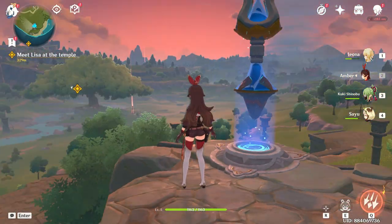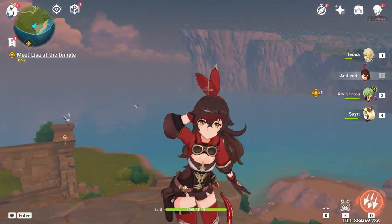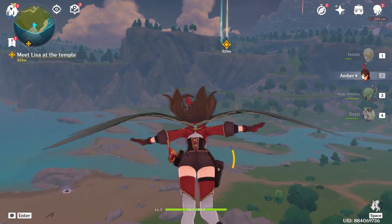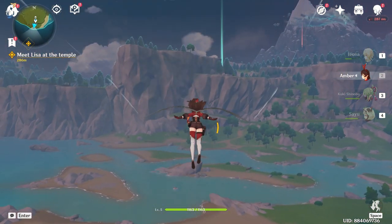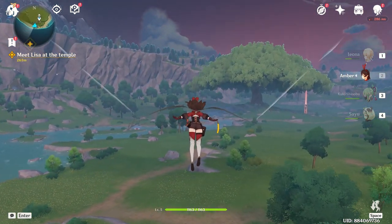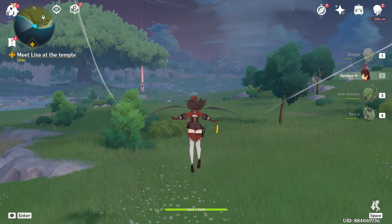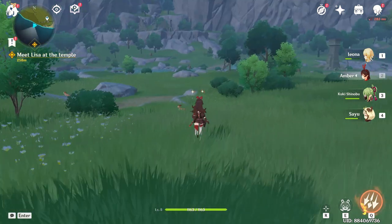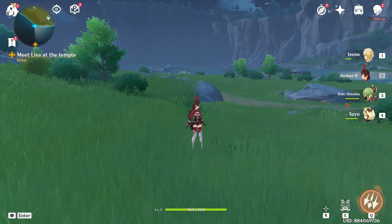Hey everyone, welcome back to Smorganshar Impact. As you can see, I'm on top of some ruined block or whatever it's called. I was doing that to access the teleportation point, and now we have to go to the last temple of the Four Winds in order to fulfill our quest. Only then can we lift what Storm Terror has laid upon that monster village.